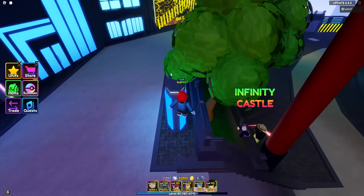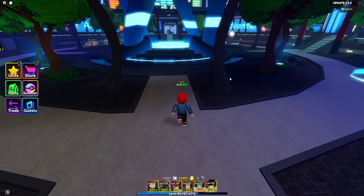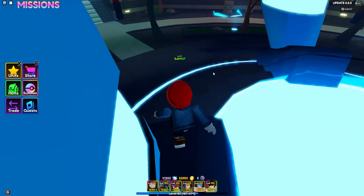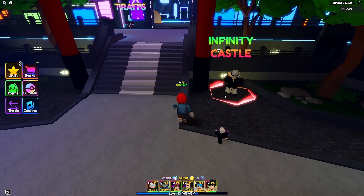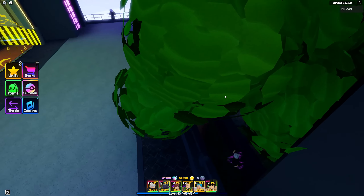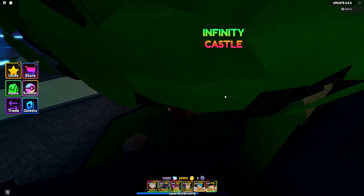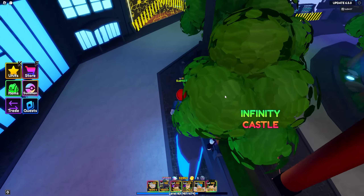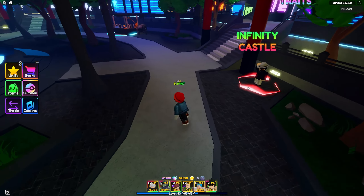Obviously it's a lot harder if you don't have an insane team, but if you can get to floor 100, you obviously get all the gems that come with it. Plus you get a sound sealed star, which is probably going to have Tengen from Demon Slayer in it as an exclusive unit. We have no idea how long this is going to be available, so I would suggest getting that if you can.